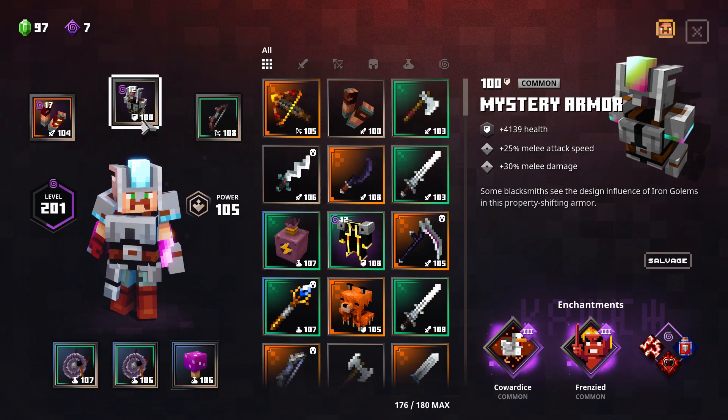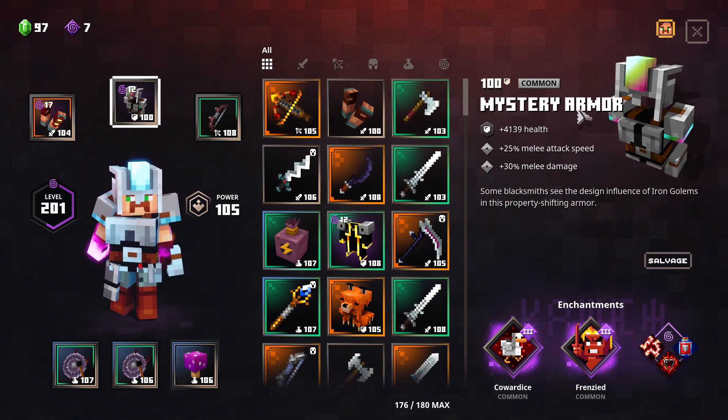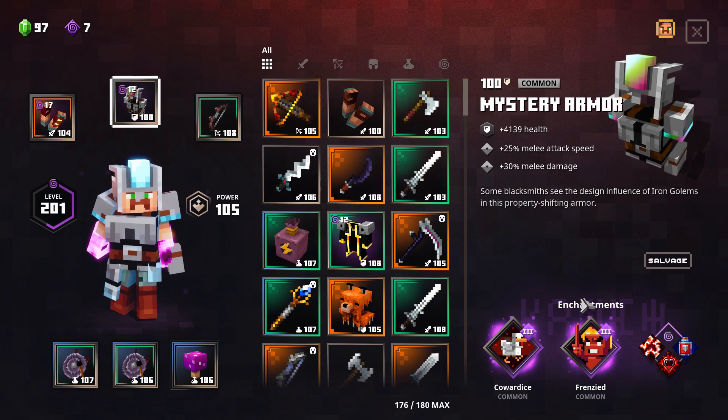Hi everyone. In this video I want to show you the best armor in Minecraft Dungeons for melee. You can see it's power 100. This is a mystery armor, which means it can be achieved with different perks. They've got different enchantments like any other armor, but this is the best one you can get right now if you're lucky with mystery armor.